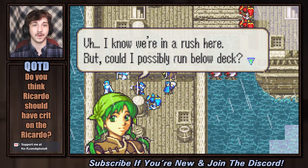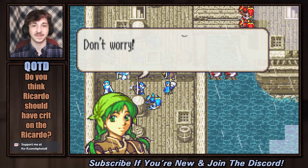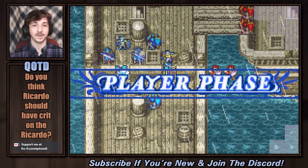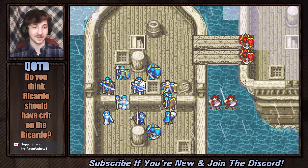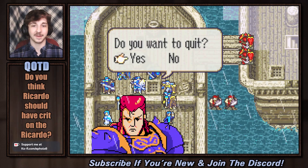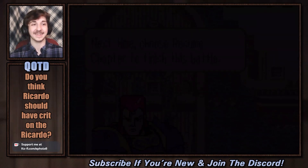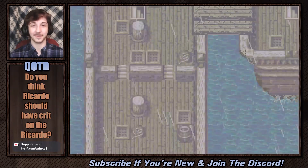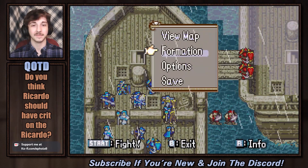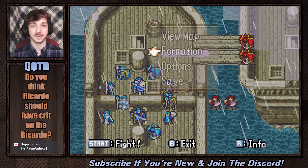Hopefully we have some torches. Any staff users we have can also help light the way — assuming we properly prepared back in town. We did properly prepare, right, Zelgius? Of course we did. Could I possibly run below deck? I think I saw something real nice. Don't worry, I'll be real quick. Is that right here? If so, let's restart the chapter!